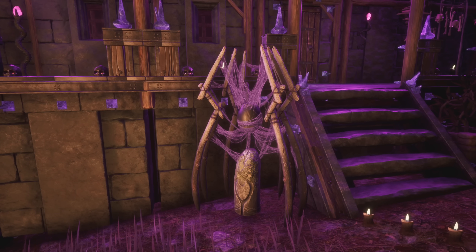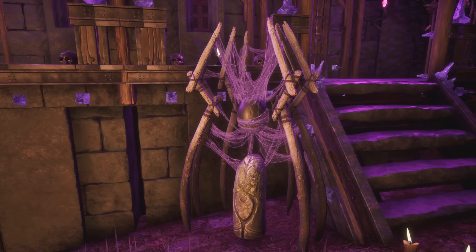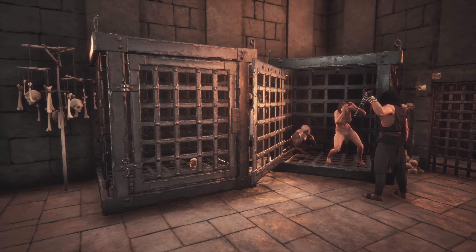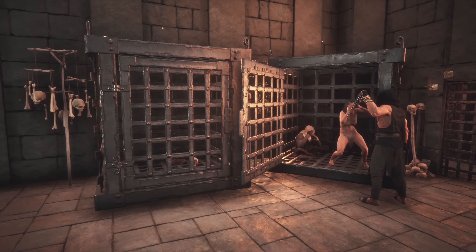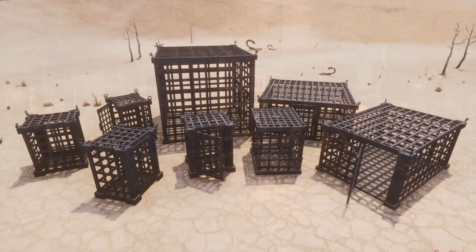Speaking of cobwebs, learning the religion of Sath brings with it some creepy placeables — not only the altars, but also a statue. For a more dungeon-like feel, you could also put out some steel cages. Everyone can learn the basic one with the furniture maker knowledge, and if you were lucky, you maybe also grabbed a knowledge scroll for a set of different cages during the bounty hunting event.